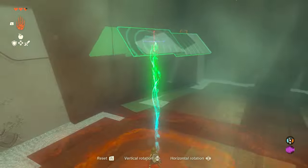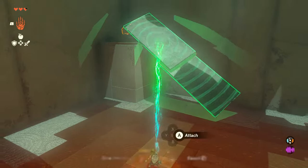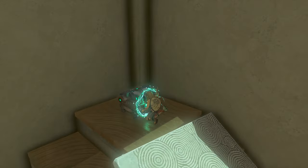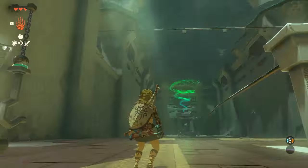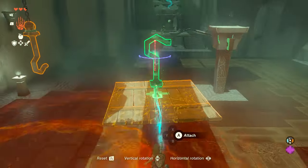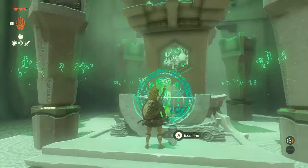Much like in Breath of the Wild, you can find chests inside of shrines. Usually they aren't worth the extra effort to get, but this first chest can be attained by taking your longer bridge and turning it into a hill to access the taller platform. Around the corner is the final puzzle of this shrine: grab the wooden platform from the wall, attach the hook to the center of it, place it on the rail, and ride it over to the statue so you can exit the shrine.